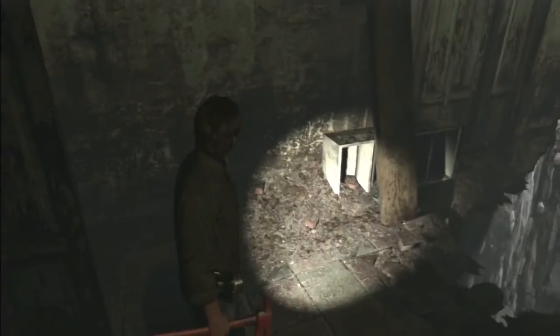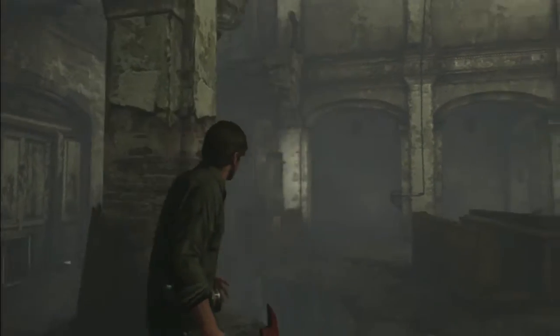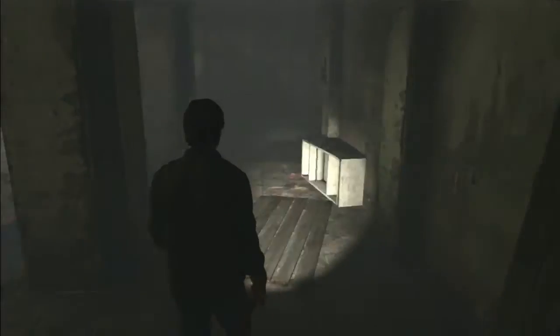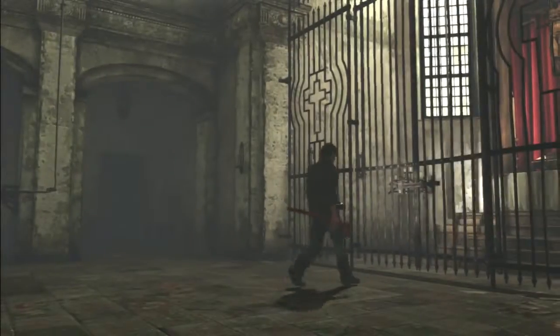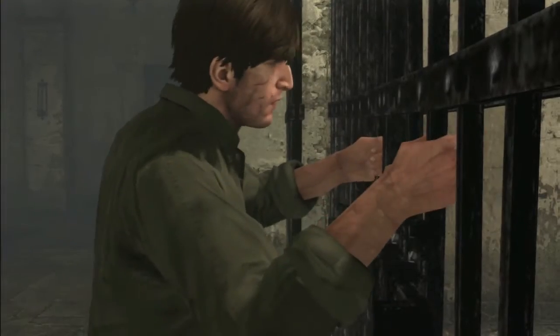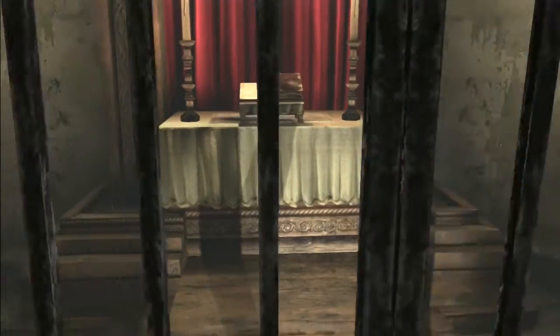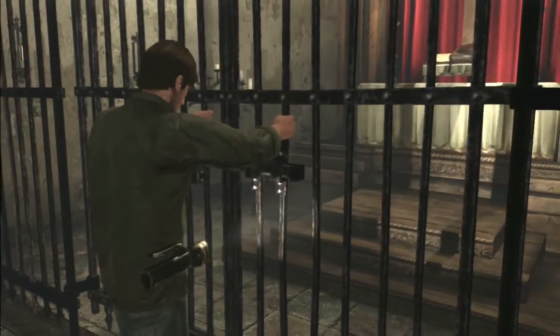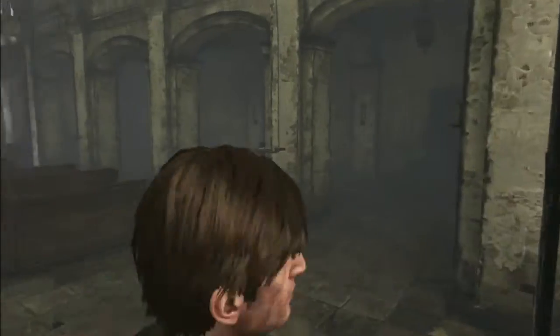Now we're on the other side of that door — this is making a bit more sense. I may be able to go back upstairs on the other side. I believe I have to go through this gate — that's pretty obvious just from looking at it. There's a scene here, I'll watch this. That looks like a rhyme book — just looks like an ordinary book to me from here.